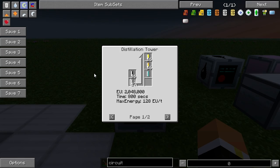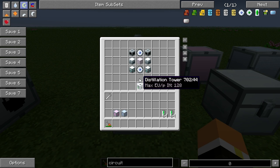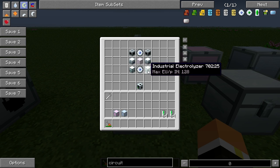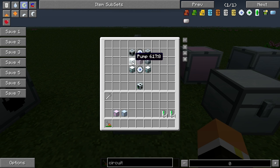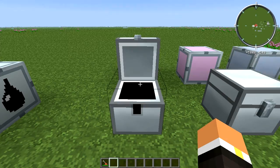The biomass recipe only takes 20 seconds, but the oil recipe takes 800 seconds, so you're going to have to spend a little time at this machine. The building recipe for the distillation tower is pretty expensive — it takes two energy flow circuits, two industrial electrolyzers, two pumps (these are the IndustrialCraft pumps, not the BuildCraft pumps), two industrial centrifuges, and a highly advanced machine block.